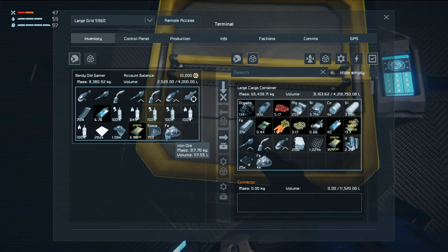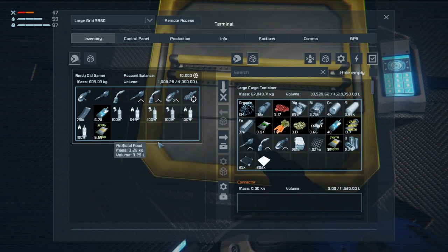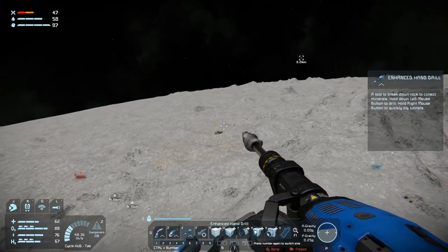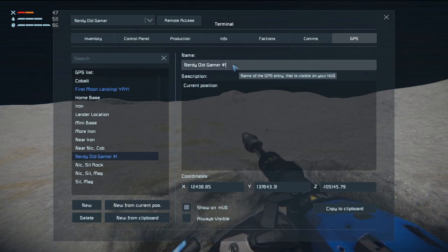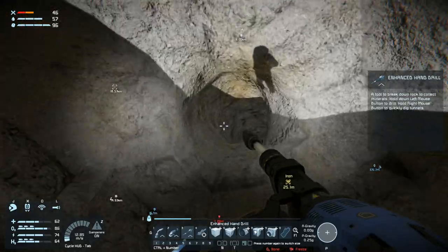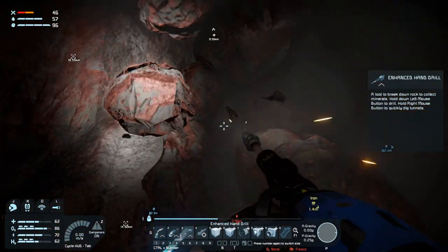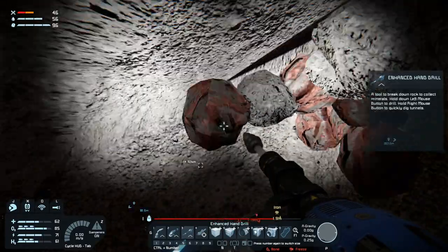Let's drop all of this stuff off. I ate a lot of food already, let's grab some more. Let's put a GPS over here so we can find it without having to look. GPS - move from current. Iron. Ice. So let's grab that iron up. I want to go down. We are through the iron it seems.